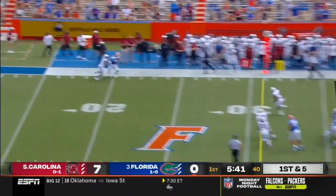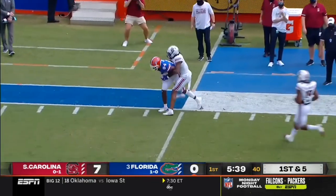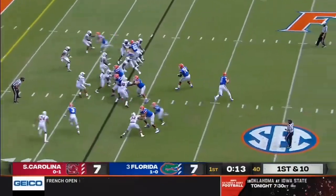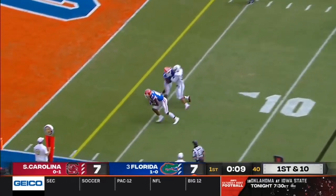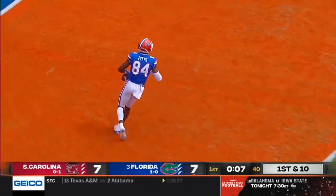Trask looking that way, little back shoulder pass, complete right here in Gainesville. Bootleg action, complete — Pitts, and got a great block. Touchdown.